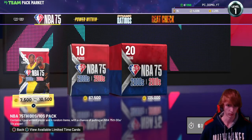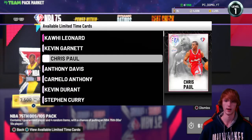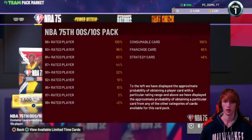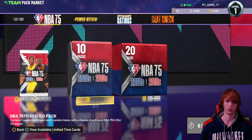This is what the pack looks like — it's one guaranteed player, four randomizers, with a chance of pulling a 75th Anniversary 2000s or 2010s player. You can get Kawhi, Kevin Garnett, Chris Paul, a bunch of different stuff out of these packs. Let's take a look at the odds... the odds are actually horrible on these. That's awful, especially in March — those are atrocious.